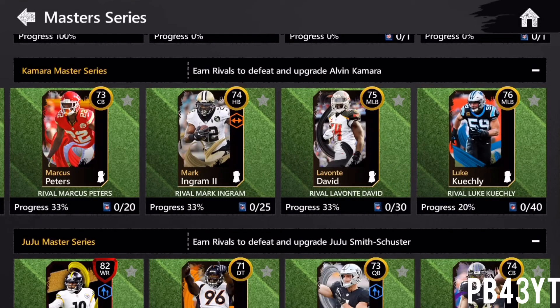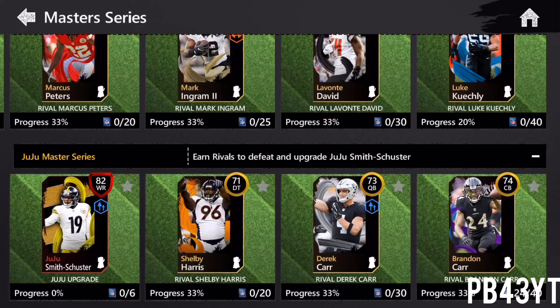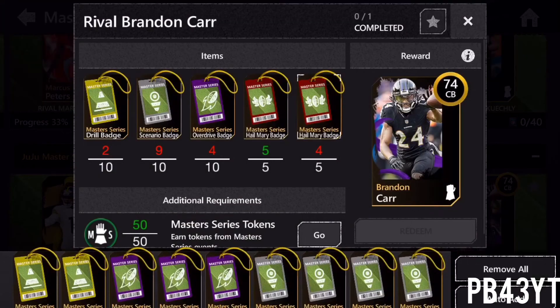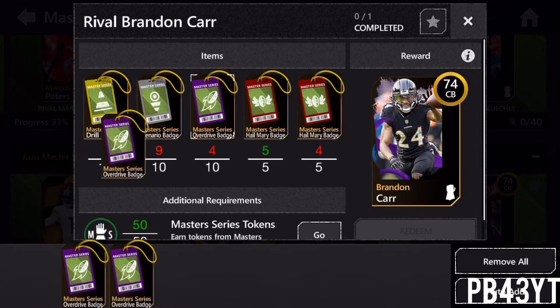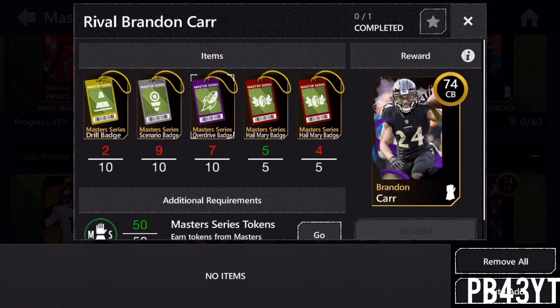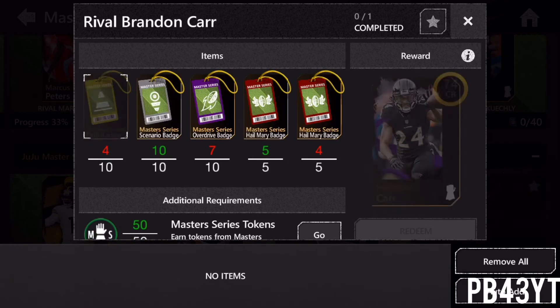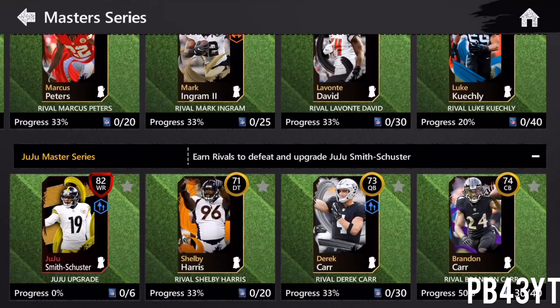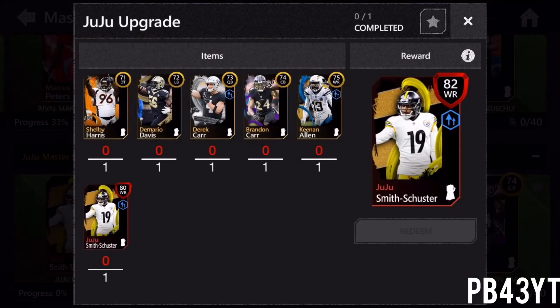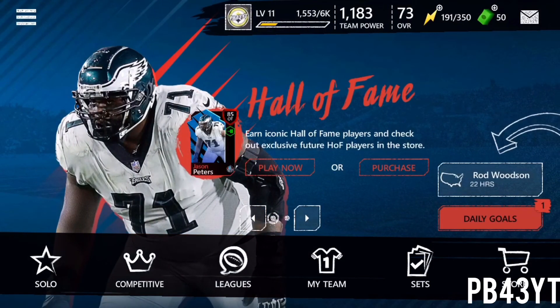What you can do is I completed right here the Juju Master Series. I completed the 75 Keenan Allen — I pretty much had to throw in a bunch of different collectibles. And right here I'm going for this Branded Car and I'm actually really close. I just need to throw in a bunch of Hail Mary badges, Overdrive badges — you get the Overdrive badges from beating the Overdrive matches — and some Aerial badges and regular Drill badges. As you can see, I'm really close to getting the 74 Branded Car. You can also throw in all the players and get an 82 overall Juju. So that's a really nice way to get more gems.